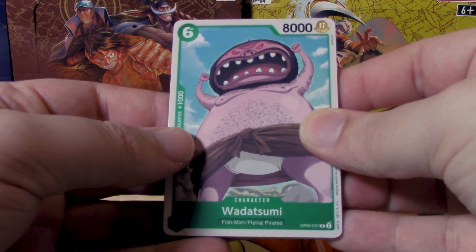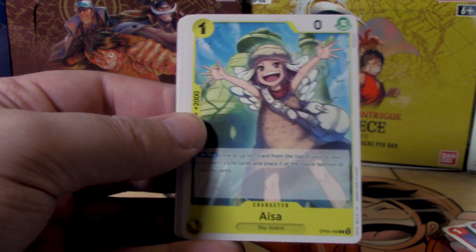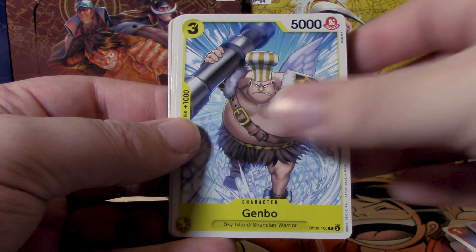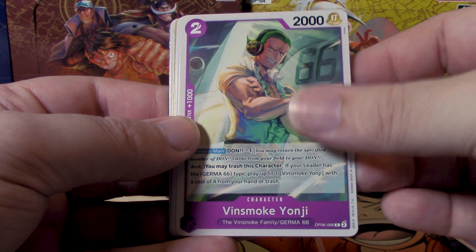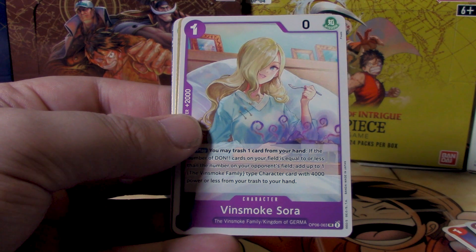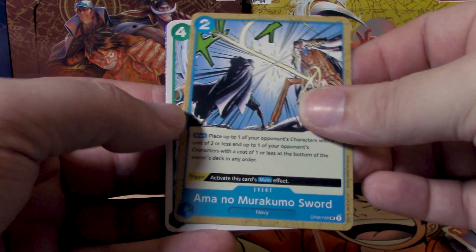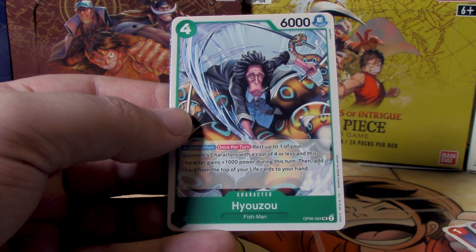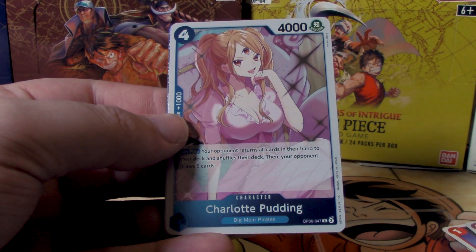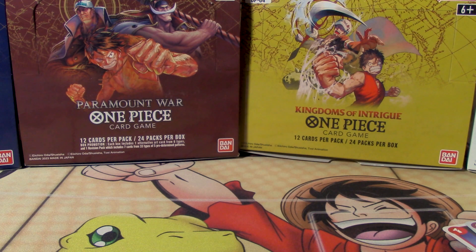Then we have Monkey D. Garp, Aisa, El Drago, Genbo, Vinsmoke Yonji, Sol, Vinsmoke Sora, Amano Murakumo Sword — this card's actually pretty strong — Hiozo, and for our rares Charlotte Pudding and Shanks, captain of the Red-Haired Pirates.